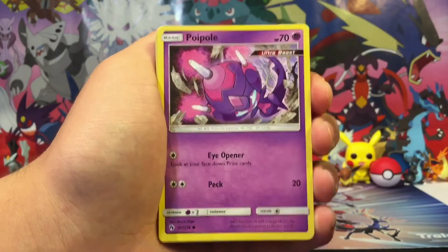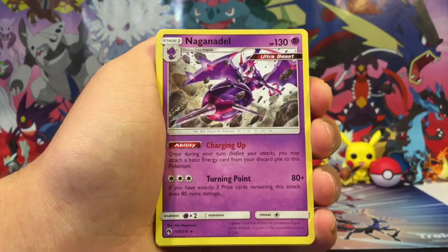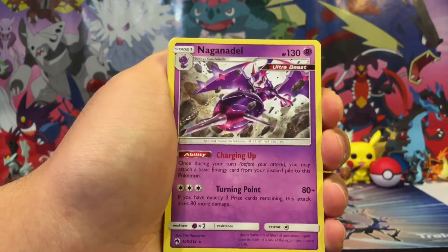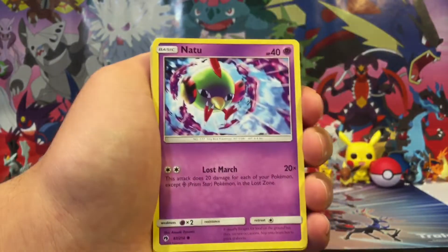I have Poipole just to get to Naganadel. Naganadel is actually really good because its ability says: once during your turn, you may attach a basic energy card from your discard pile to this Pokemon. So it can be used as an energy acceleration deck. Pretty cool, and its attack is also pretty good as well.